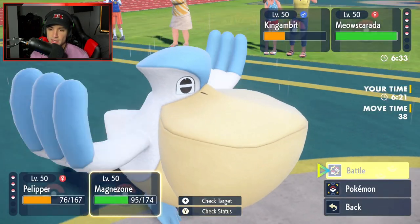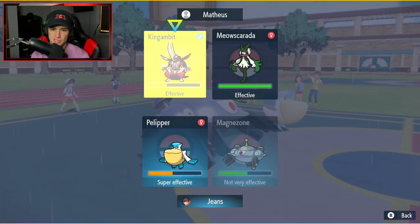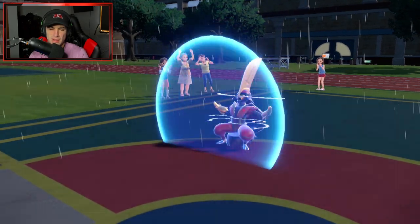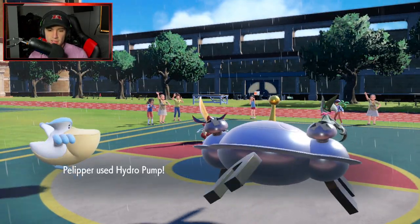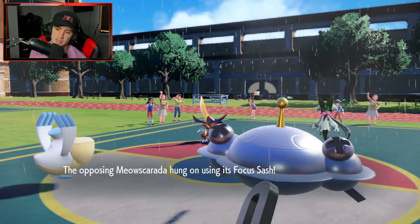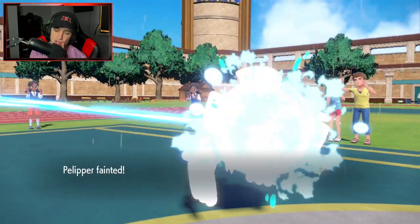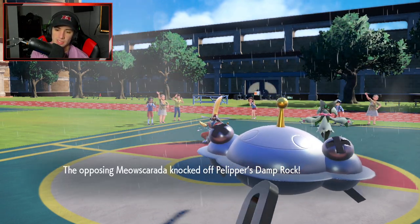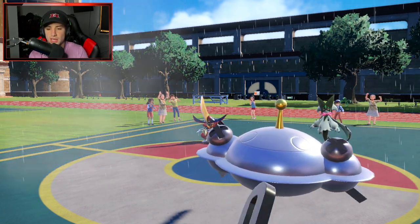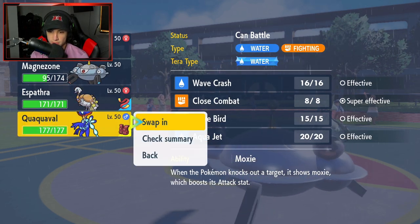Speed is working for us. I'll rely on accuracy and pop another Thunder into the Kingambit slot. The scary part is I could see a Sucker Punch coming, but he ends up protecting Kingambit. Meowscarada probably has a Focus Sash, so it'll survive and take out one of my Pokemon - which I don't mind. Kingambit protects, we just keep dropping Thunders. From here I feel like Quaquaval just needs to Aqua Jet to pick up Moxie boosts.